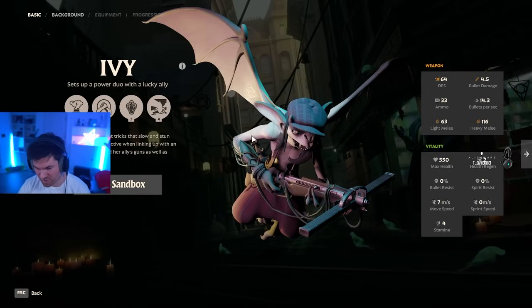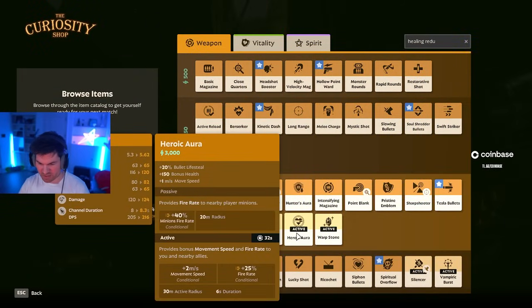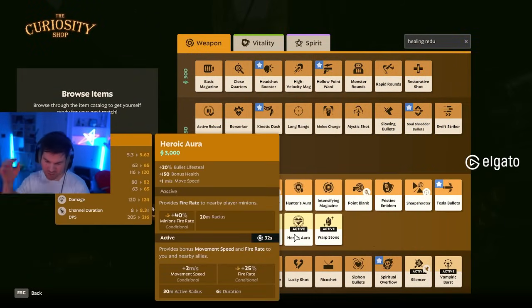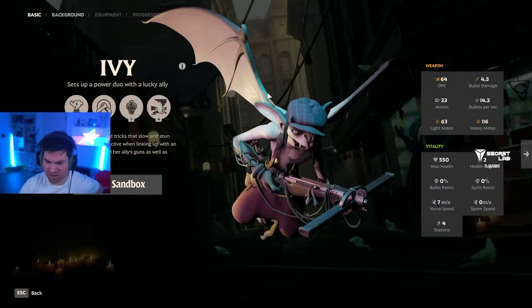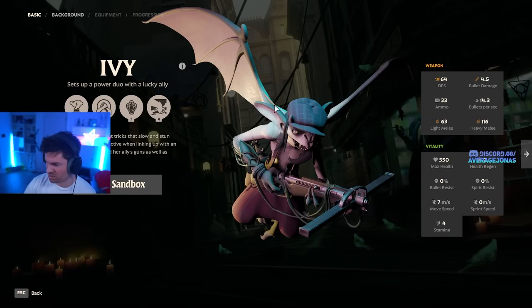Most Ivy builds are very bullet damage focused, so consider Return Fire and definitely bullet armor if she gets far ahead. A lot of Ivy players buy Heroic Aura and Siphon Bullets because she's really good at split pushing, and these items help with 1v1 sustain. If you see that Ivy builds tons of healing, buy more healing reduction.